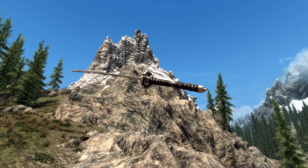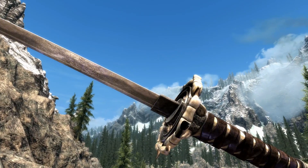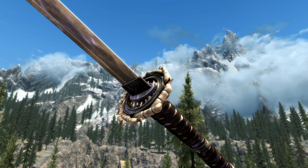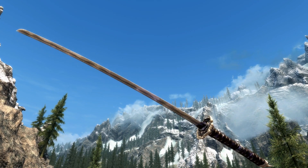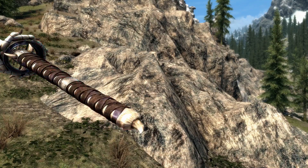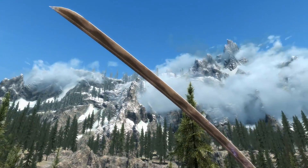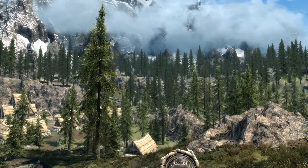The next one is Dragonbane — we've seen this sword before with the Blades and everything. There's been very little done to it, but it looks really cool. I love the leather wraps around the handle. The pommel looks beautiful with that little dragon claw kind of design, and then the hilt is beautifully done. The bevel of the blade looks absolutely perfect — it's just a solid piece of steel, and I love that.